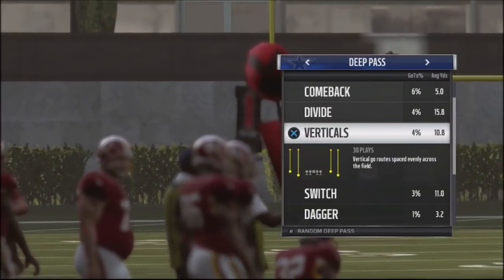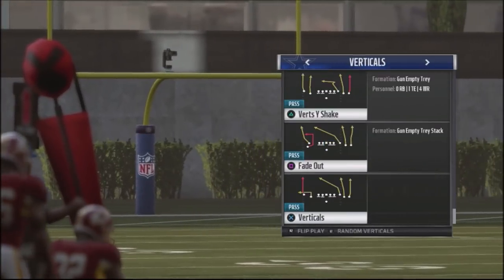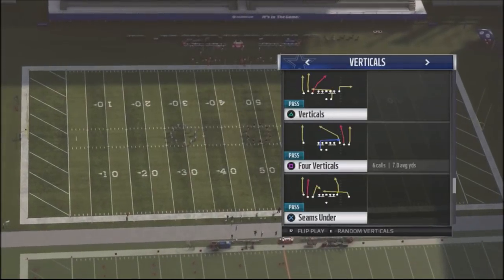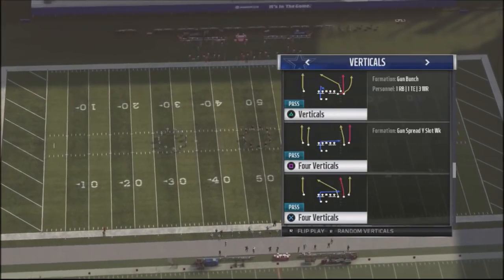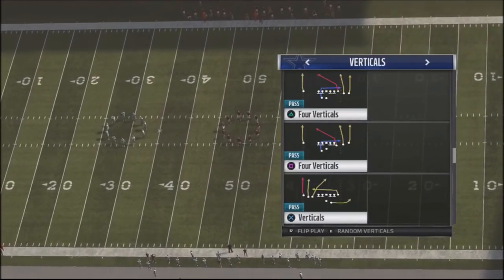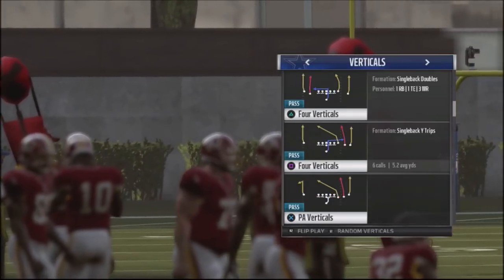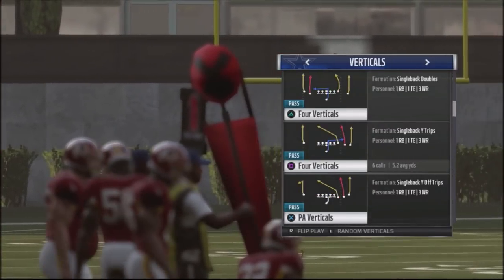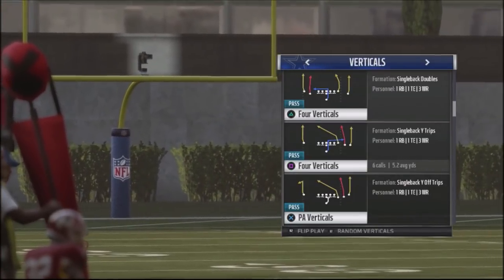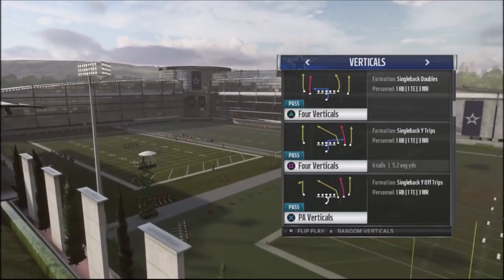With some of the new patches, verticals actually has become one of the better plays to use in the game to really attack your opponent. I was messing around with this figure play and basically stumbled onto a way to run it that's going to give you an opportunity to get some big yards. We're going to come out of the basic verticals out of single back white trips, and then audible into other different types of verticals too.